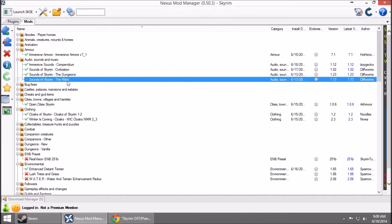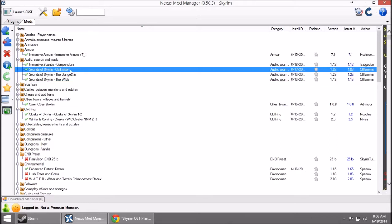Sounds of Skyrim — these three all go together. They basically add sounds. So in the forest, you'll hear more animal sounds. In the dungeon, you'll hear the weather outside and more creepy sounds. The Civilization pack is great, except I had to turn one off. One of the sounds it does is like a crowd of people talking when you're in the city. The problem is when you're in Whiterun, there's not a crowd of people — there's like at most eight — and the crowd sounds like there's like 30. That actually took me out of the gameplay.